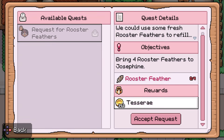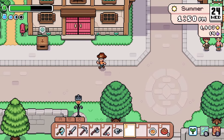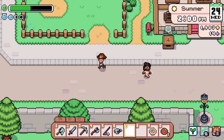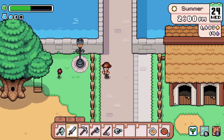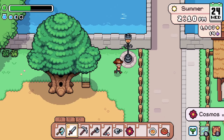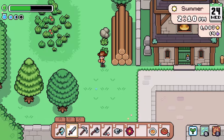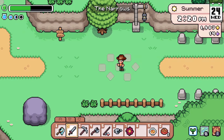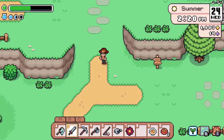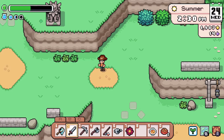Rooster feathers — that'll happen eventually, we have a rooster. I don't know how long that's going to take. Hello flower. So what are we gonna do today? We're gonna go over to our good friend in the mines and check some stuff out.